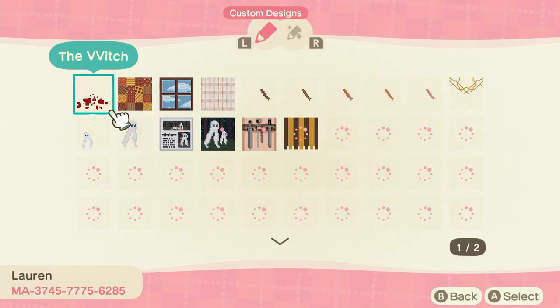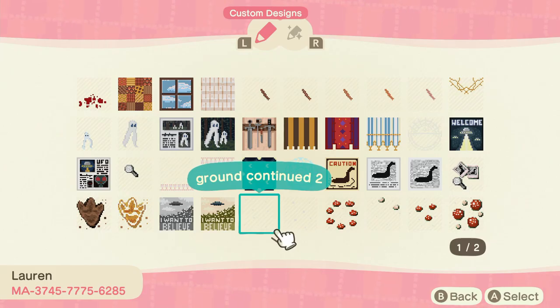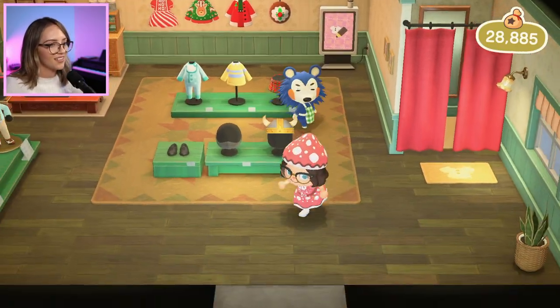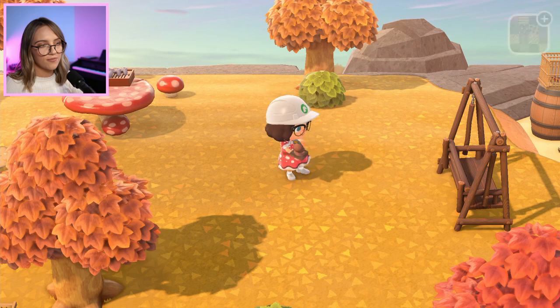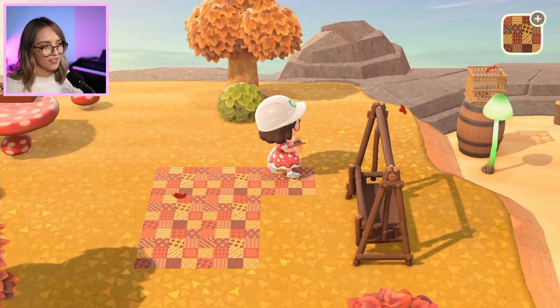So let's have a look. Yeah this one — look, it's a fall quilt. It's even got little mushrooms on it. I think I'll save some of these cute little patterns too for the ground. I really think adding a picnic blanket just suits any area and it's a good way to use up space. Such a good pattern.